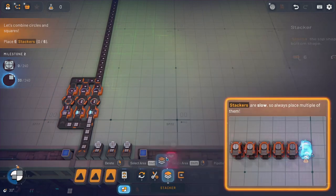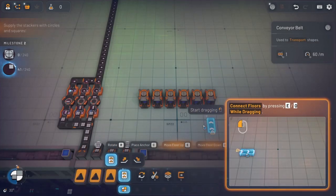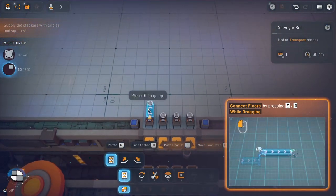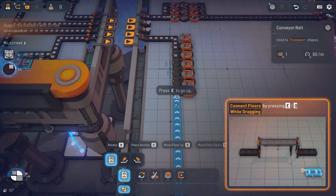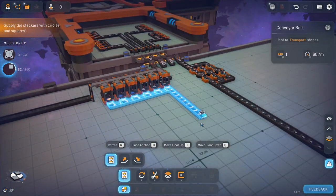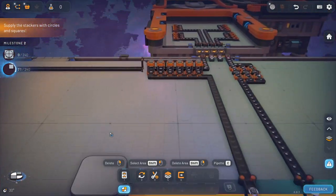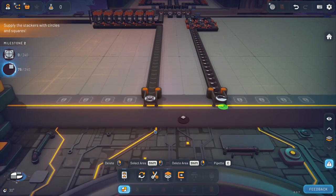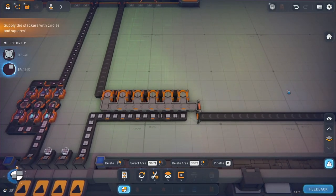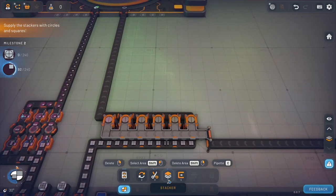We'll bring a belt here at the bottom, bring these over, and use E and Q to go upwards, place your belt, come back down, and throw those in. It'll show you the shape you're going to make as soon as the other ones start coming in — it shows it right at the end. We need 240 of them — wow, that's a lot. At this point you could almost double up your production to get more of them so things go faster.